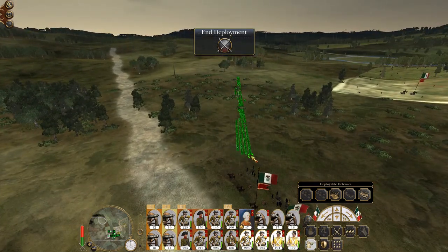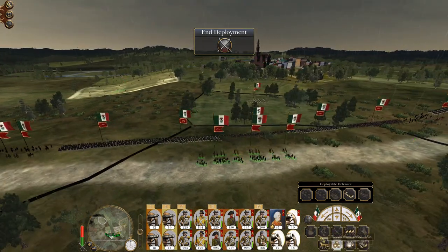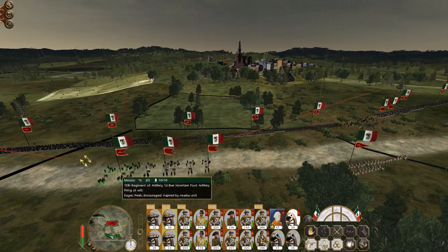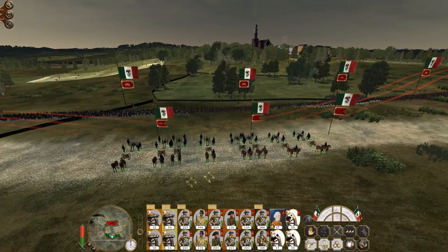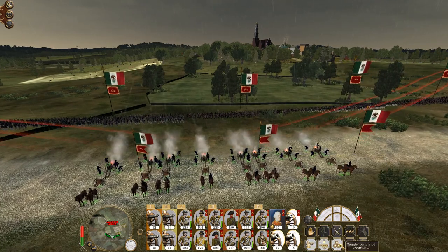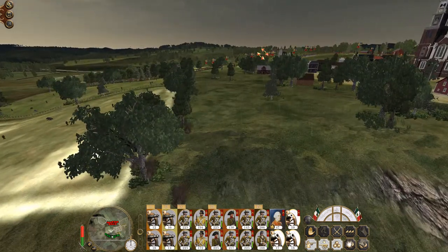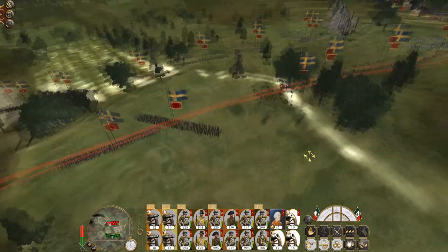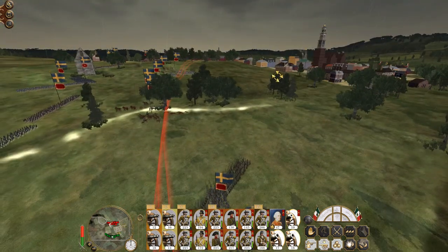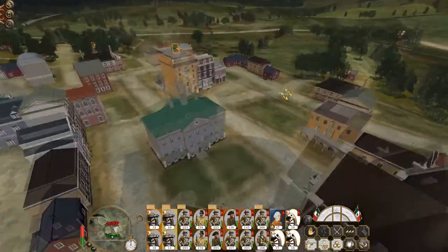Deploy my infantry. Wherever my flanks are strongest, I'm going to advance the map because there's no point otherwise. I'm going to fire round shot if nothing else is going on. I've fired round shot with the range of quick line, but I'm going to speed it up so it doesn't take forever for them to get here. This looks like it would be super dodgy terrain to fight in.